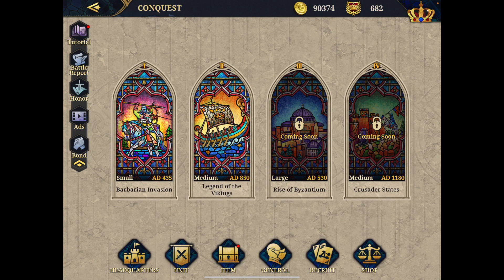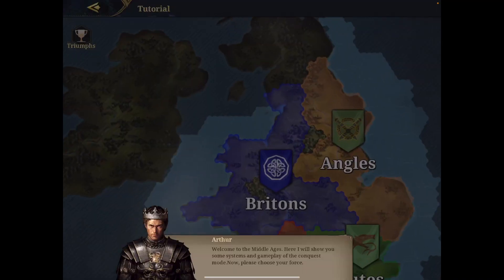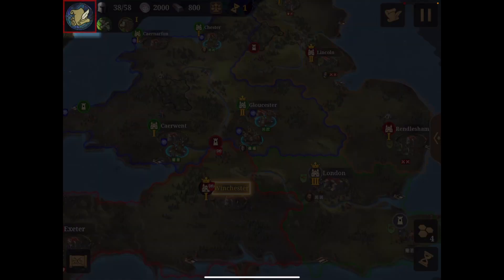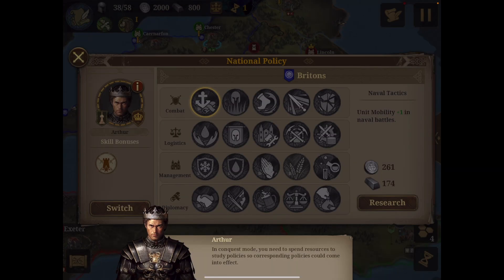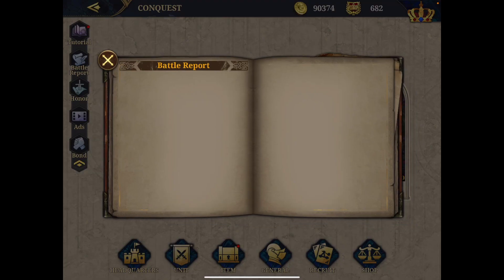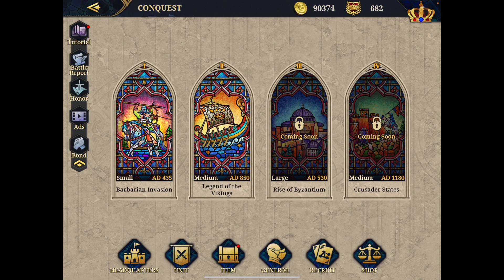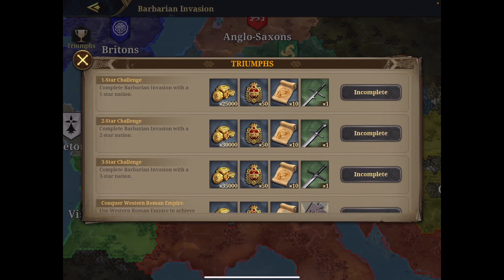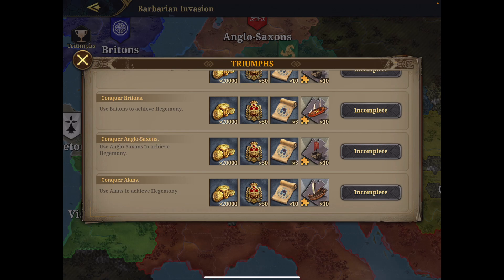You have campaign and conquest. Starting with conquest — I haven't tackled it yet but will soon. Here you get the tutorial, and I also recommend watching my tutorial online. On the battle reports, it will recap the conquests you've accomplished. Each conquest triggers rewards. When you click on the conquest, you can see the triumphs — for example, completing a barbarian invasion with a one-star nation earns you gears, medals, and mercenary orders.